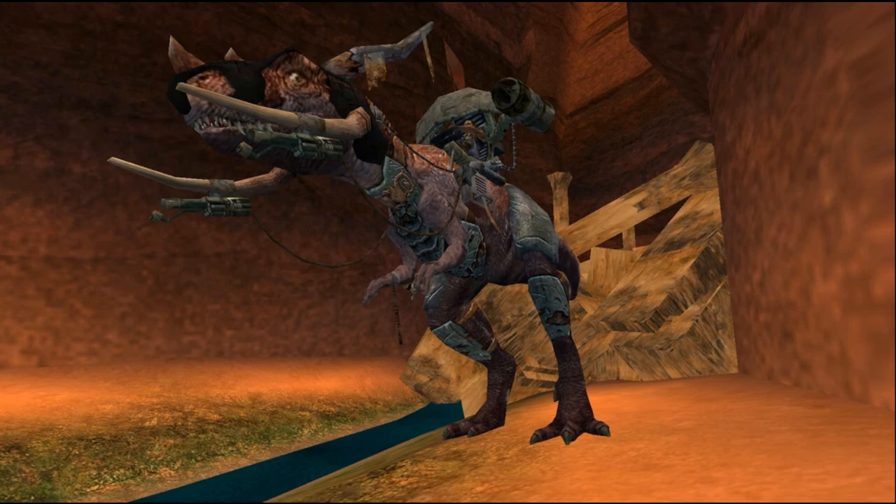Last but not least, Bruckner's Tyrannosaurus Rex, which is a boss fight encountered in Vengeance in Turok Evolution. The T-Rex is mounted by Captain Tobias Bruckner and is armed to the teeth with weaponry to match Talset's own arsenal, including a flamethrower, rocket launcher, and mini gun, and is pretty tough to kill.